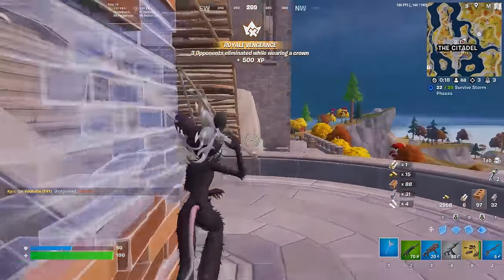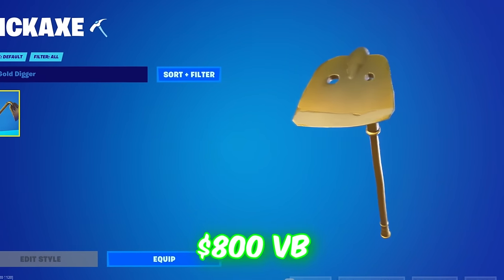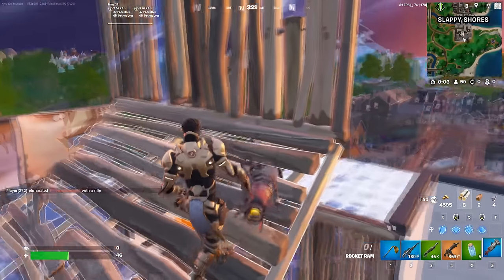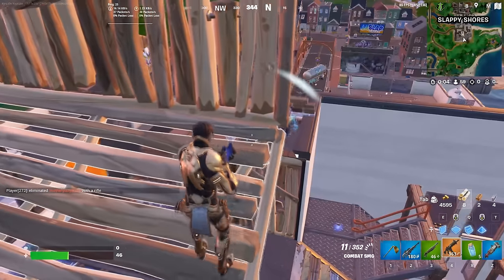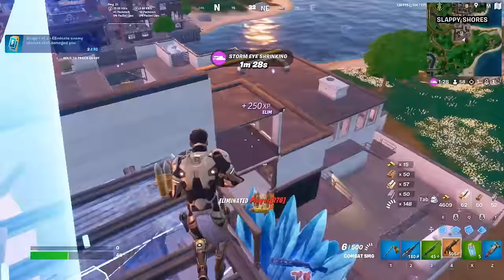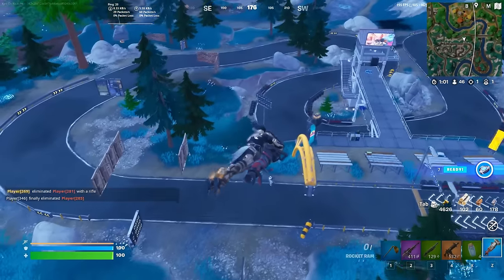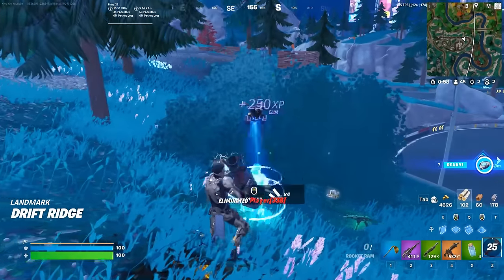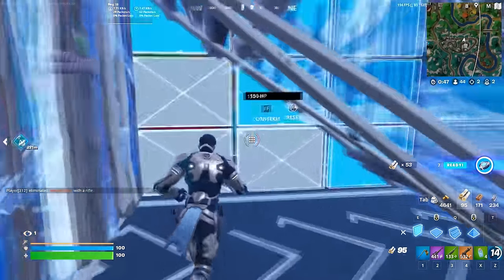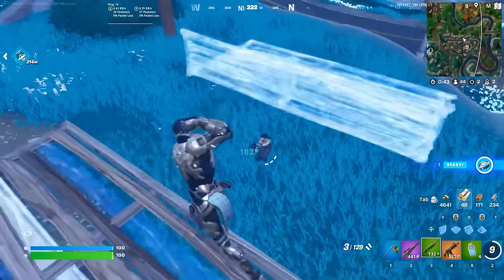The next pickaxe is a little bit more rare and unrated in the community, and this is the Gold Digger. The Gold Digger is an 800 V-Buck pickaxe that has been in Fortnite for such a long time — this is honestly one of the first golden pickaxes we had in the game. We now have so many different golden pickaxes in Fortnite, but if you were playing during Chapter 1, you'll realize how good this pickaxe actually was. It is such an OG pickaxe as well, and that just makes it even better.